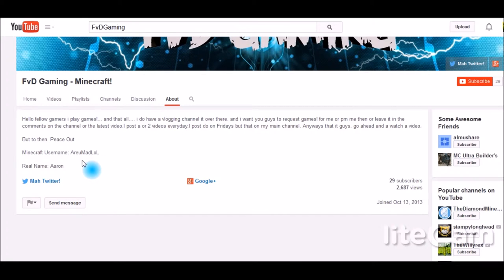In the About section, Minecraft username and everything looks good. I would add some more links — you can check out my channel's About section to get a sense of what it should look like. It's good to keep all your links in one place: partnerships, sponsorships, clothing lines, different pages — so people can click and explore.